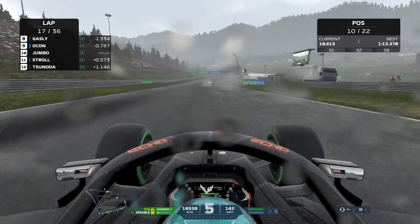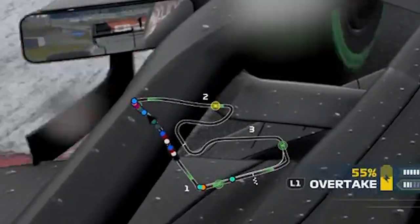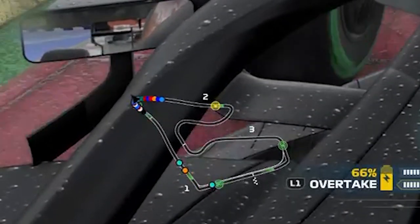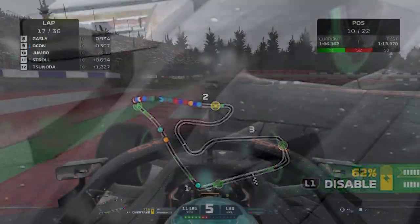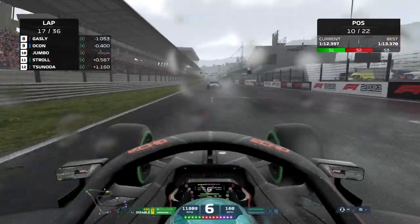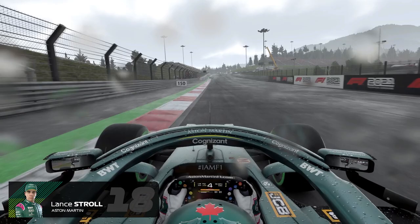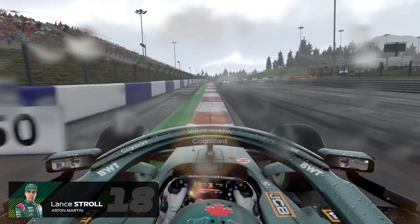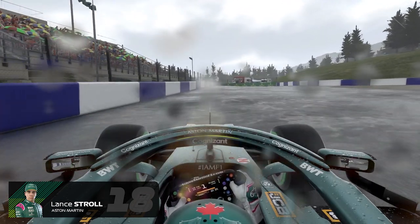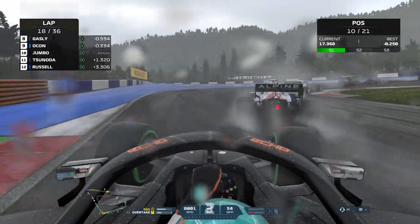We're up to 10th — how on earth has that happened? For a second race in a row we are currently going to get points. You can see on the mini map that's the Mercedes and the McLaren — they have got a lot of catching up to do. Stroll was half close but then there's a yellow flag, because Stroll is actually out of this Grand Prix — some sort of mechanical failure for a Mercedes-powered car. The reliability of Mercedes cars in My Team is so bad. Going up to turn three we got confirmation that Stroll is out of the race.